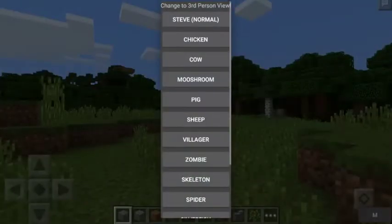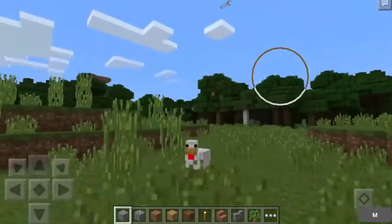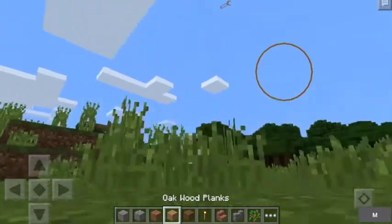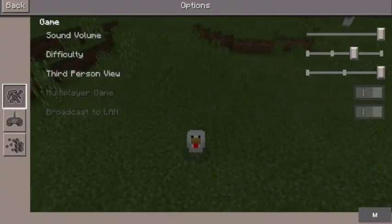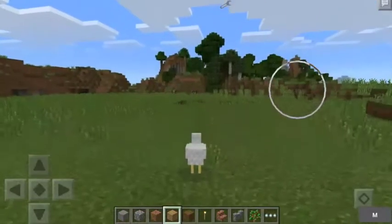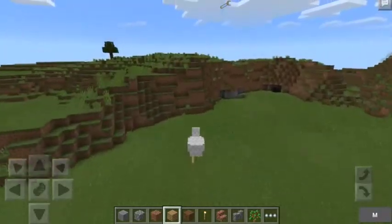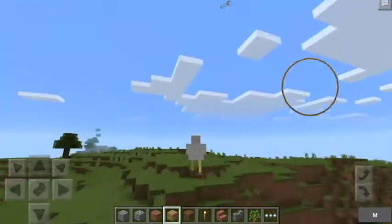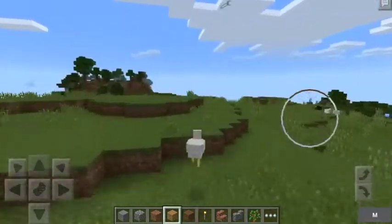Let's get straight into this mod. Let's transform into a chicken. So you can see here it works just the same - like when I choose an item it doesn't appear on the chicken. But you can basically walk around as a chicken. You can see I'm a chicken and I can literally just walk around as one. Now I'm a flying chicken - it's really, really cool guys!